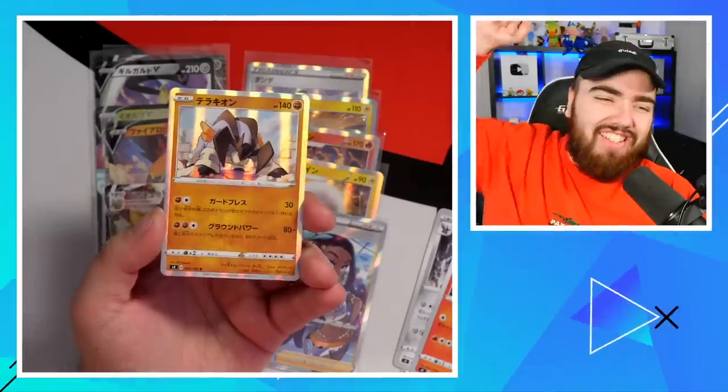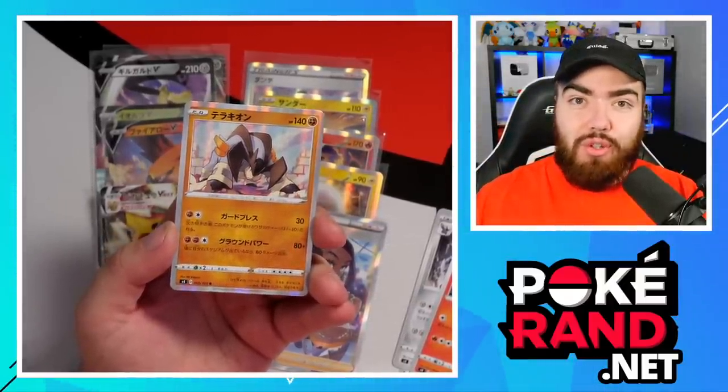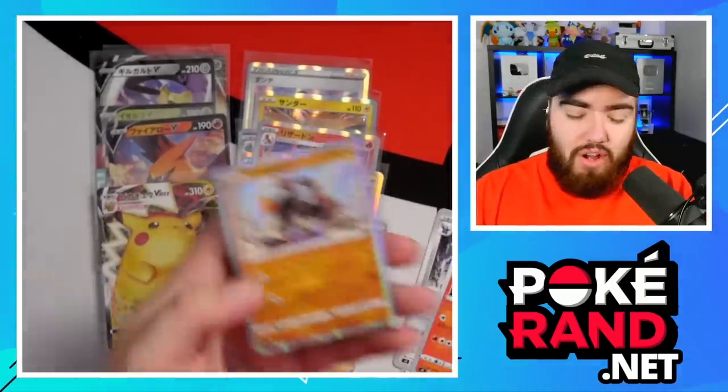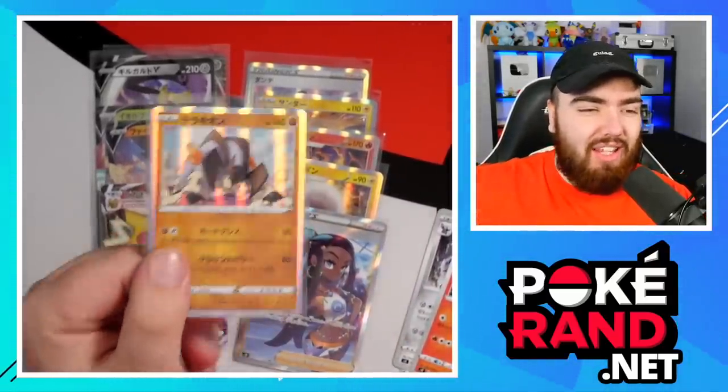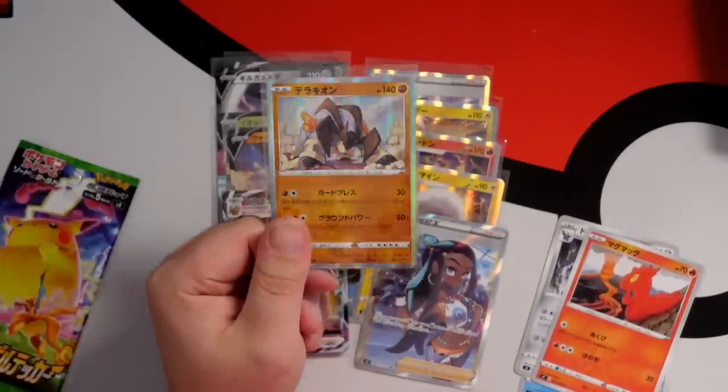Shout out to the London Bishops - CEO Dolph. I'm getting this graded, man. I've got to get my whole London Bishops team graded - every Pokemon I've used in there, I have to get a graded version of it. That'll be so sick. We've got a Terrakion hollow. That's sick, I love that.